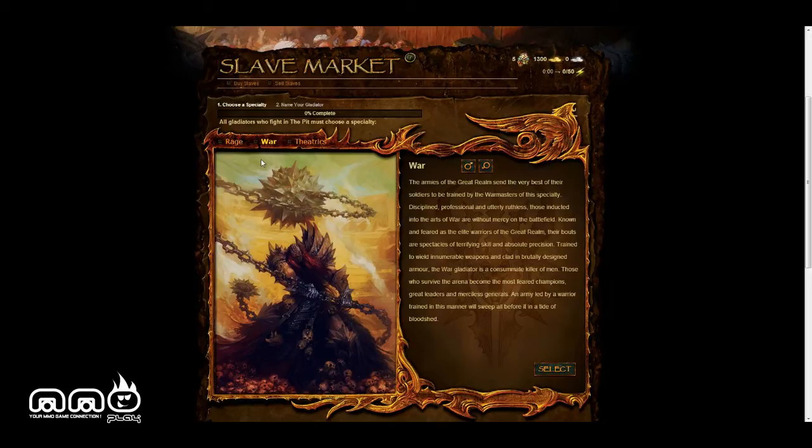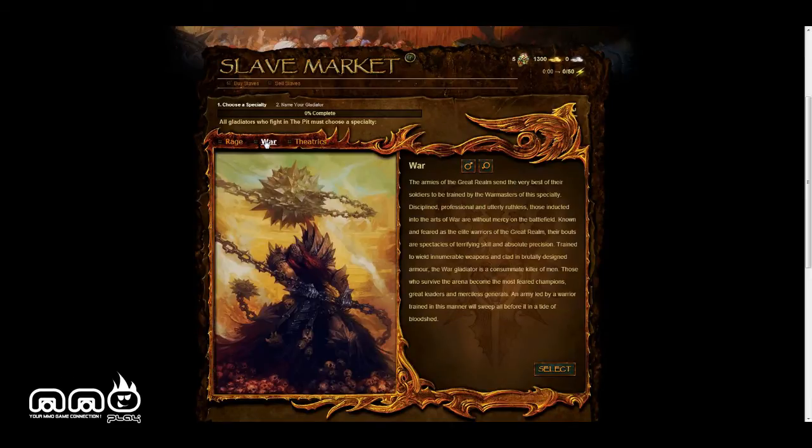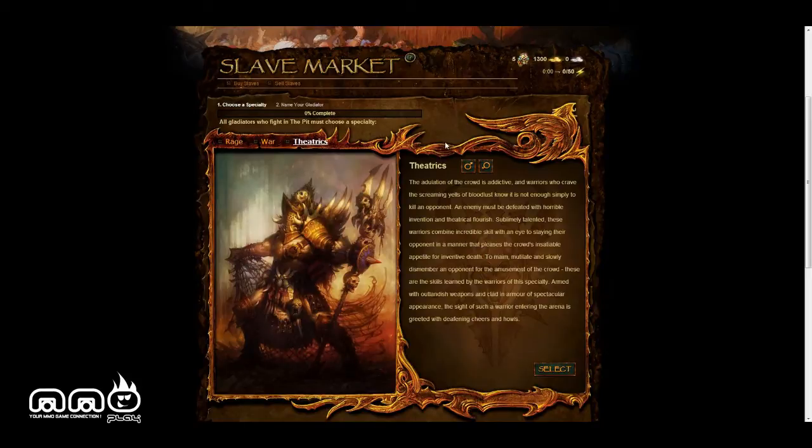They talk about brutality, discipline, and they use a lot of really important words that make the bloodshed of the imagery and the art come together. Before I ramble on, you can see we can be female or male. We can be rage, war, and theatrics. Each one has their own little saying, and they're well written.